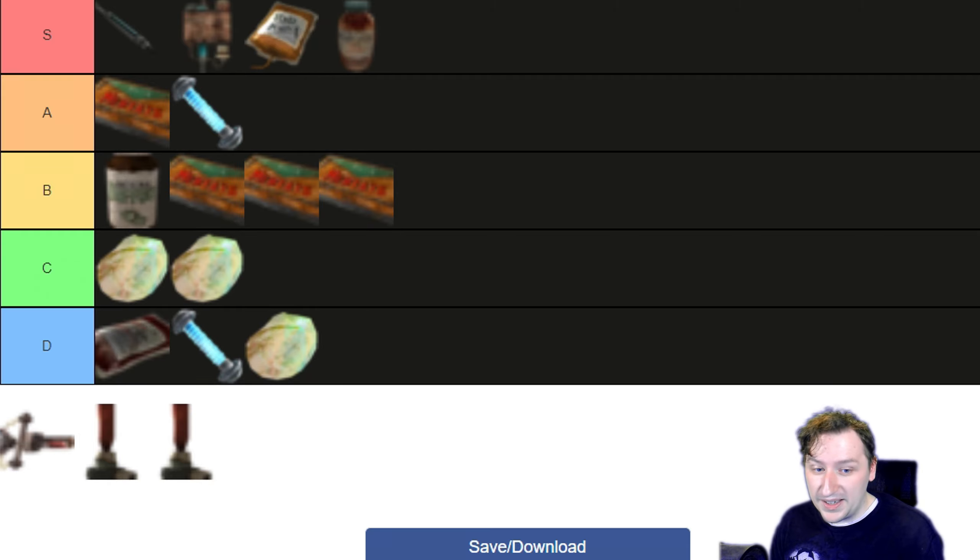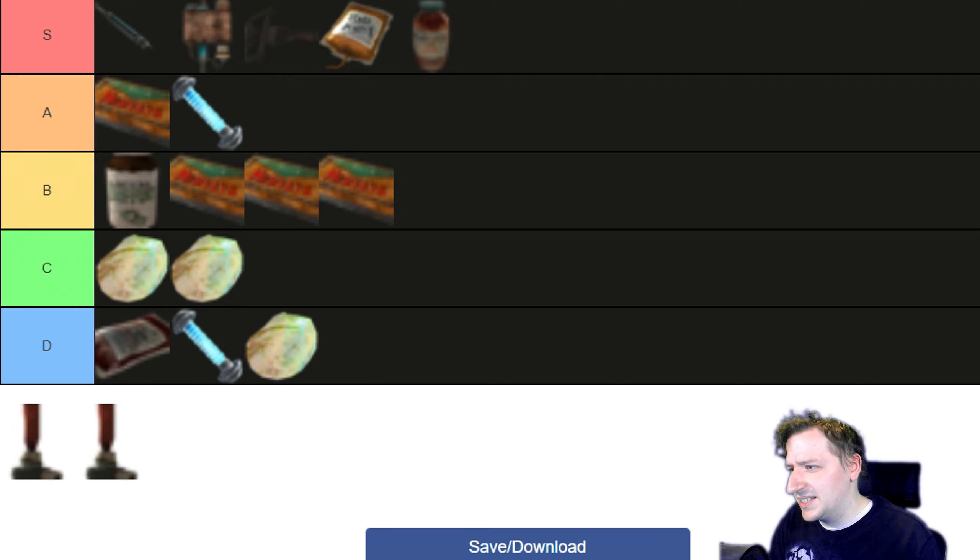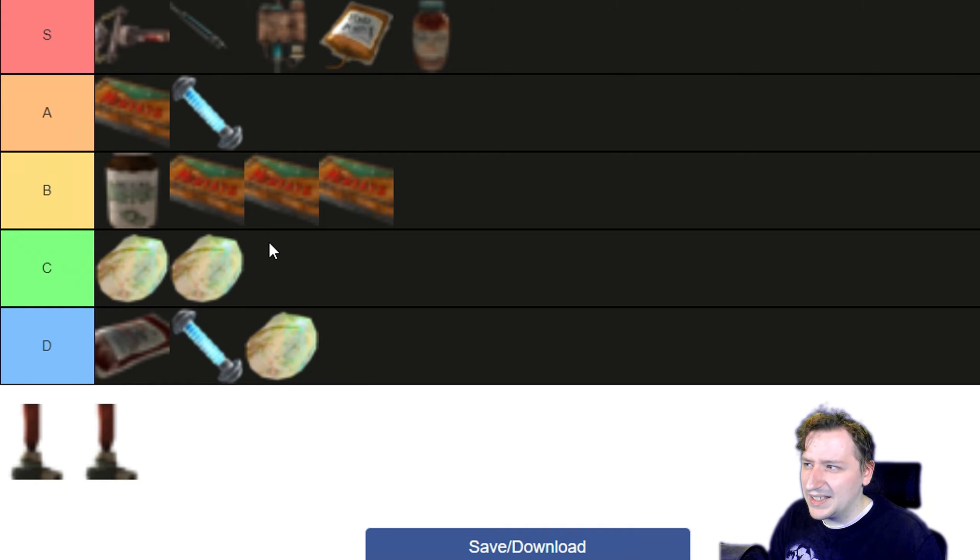Then we have a Stimpak. Stimpaks heal you for 90 HP base, and you can increase this with perks — the higher your Medicine skill, the more you'll be able to heal with them. I think that goes for all healing items as well, though it might just be Stimpaks. Stimpaks are easy S tier. You're going to use them because they keep you alive.